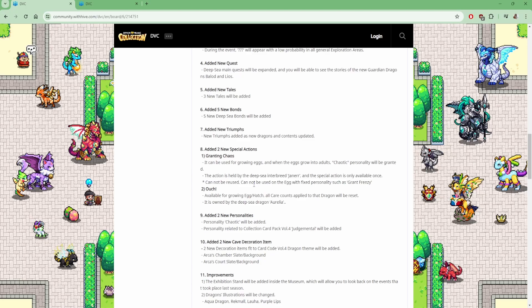Granting Chaos can be used for growing eggs, and when the eggs grow into adults, Chaos personality will be granted. So it's basically like the action from Hydrogrom but this one will give Chaotic personality. The action is held by the Deep Sea Interbreed Jarner. The special action is only available once — cannot be reused, cannot be used on an egg with a fixed personality such as Grant Frenzy, which is Lunatic. So it works completely the same as the Lunatic special action, called Grant Frenzy, from the dragon Hydrogon.